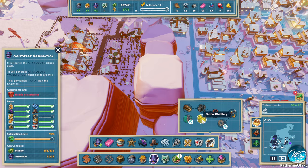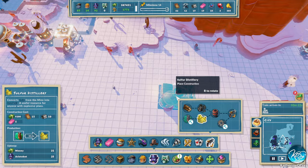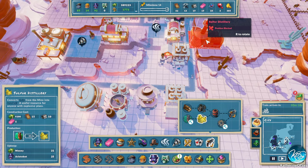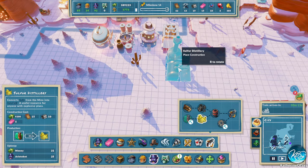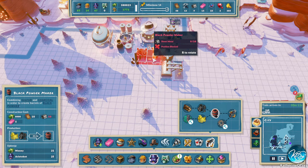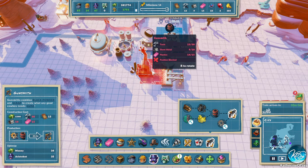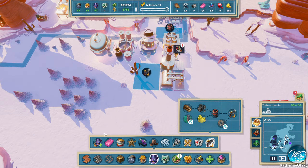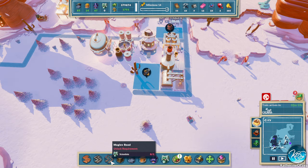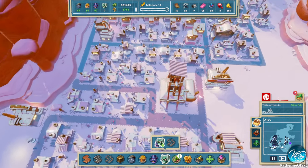We need a sulfur distillery — we don't even have gas yet, so these are things we're gonna need. I'll just put this here, and then we'll get a black powder maker — oh that fits here! And a gun plant — let's put that here. We also got a new type of road by the way: the maglev road. But we don't have any scientists yet, so we need to get some of them in here.